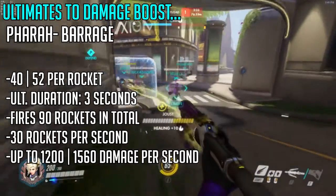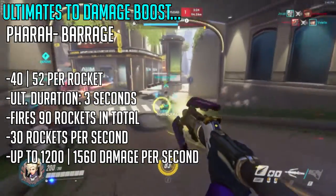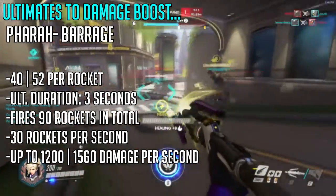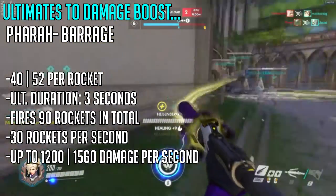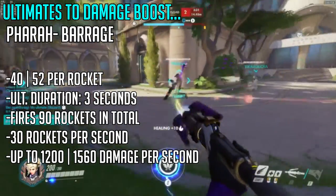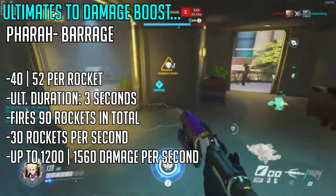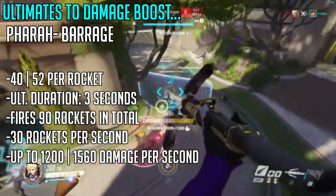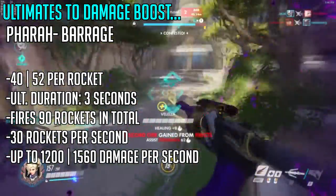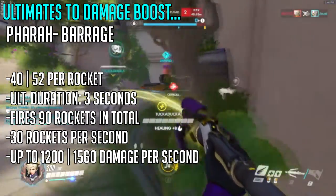The first is Pharah's Barrage. While Pharah casts Barrage, she does 40 damage per rocket, but with the damage boost she does 52 damage per rocket. She fires 90 rockets in total — 30 per second — meaning she stays in the air for 3 seconds. If just 4 of those rockets hit a 200 HP character, they're dead. 52 rounds to 50 means it only takes 4 rockets. Since Pharah mostly doesn't live during her ultimate, that extra damage really helps to barrage the enemy.